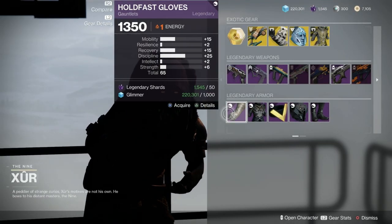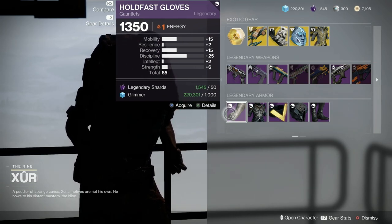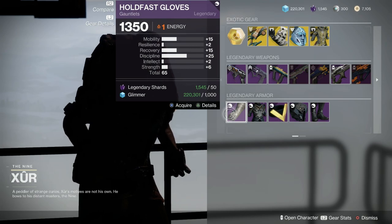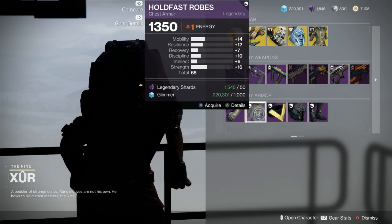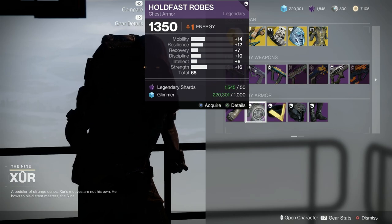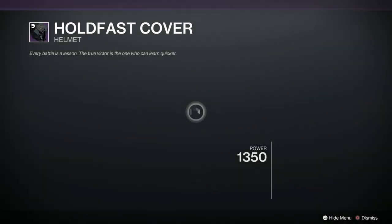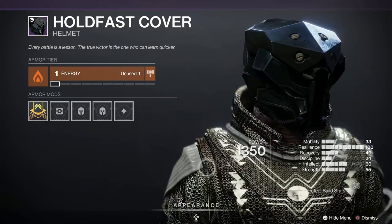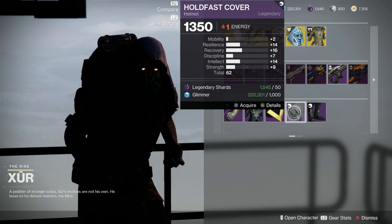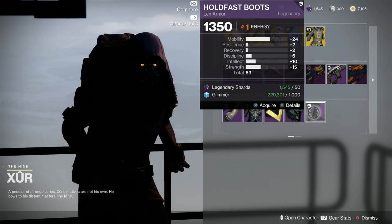Armor-wise, we've got the Hold Fast set which comes from Season of the Arrivals — very nice for transmogs and pretty unique looking helmets. For the Warlock gloves, that is a great grenade build — look at that 25 in discipline, and recovery is 15 as well. Pretty good set of gloves. The chest piece has 16 in strength and recovery is 7 — not too good, although it's got quite high stats overall at 65. The helmet looks crazy — like a fly, but I do like it. Recovery 16, Intellect 14, Resilience 14 — not too bad. And the boots have 24 in mobility, so they're not really worth it at all.